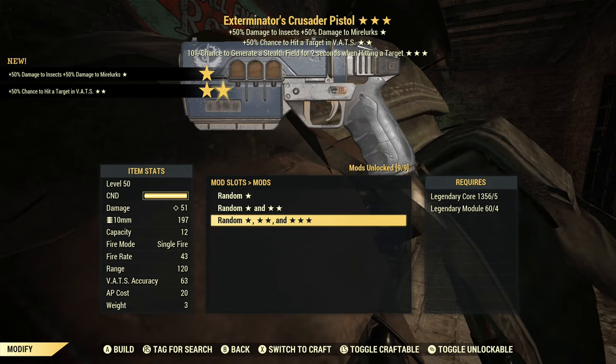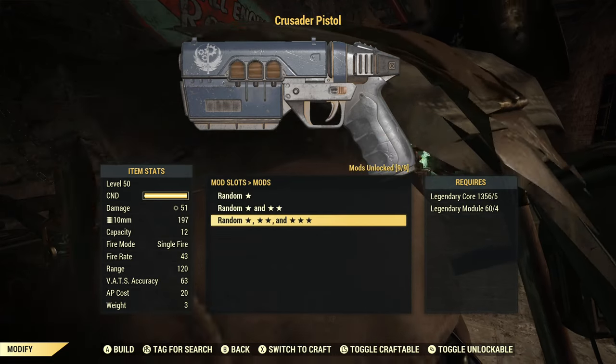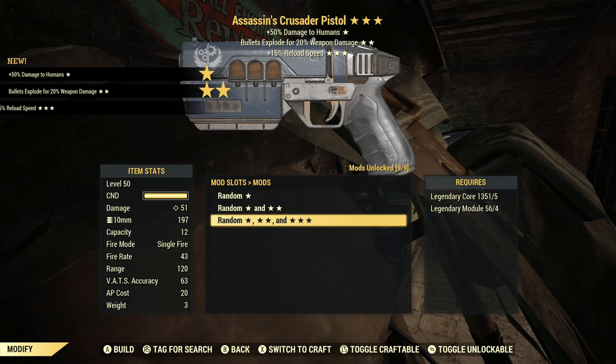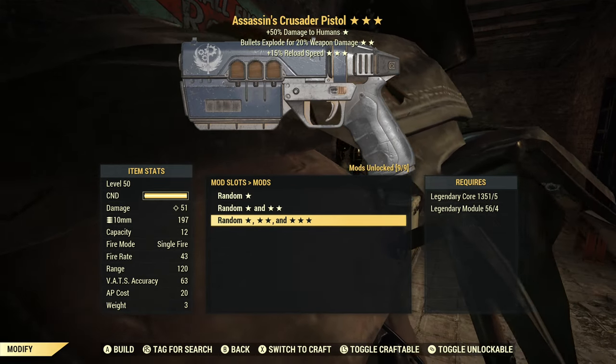Exterminator's — VATS hit chance, chance to generate a stealth field. Exterminator's sucks and this weapon sucks. Next: Assassin's again with exploding bullets and reload speed. This is probably an okay PVP weapon if you wanted a pistol duel, but I don't. So on we go.